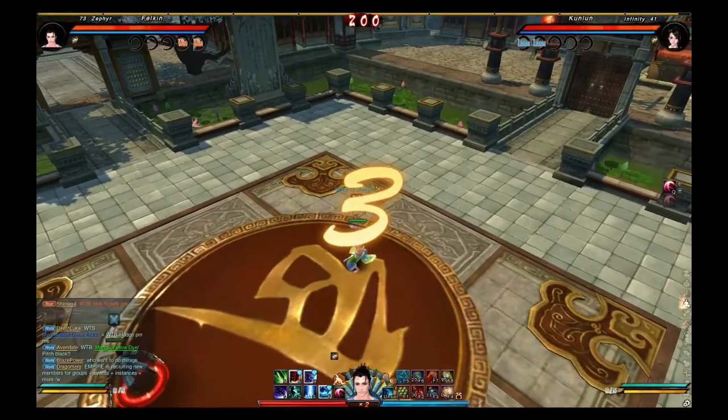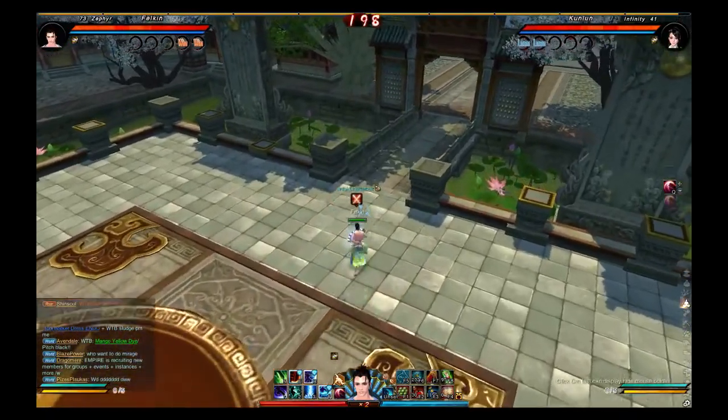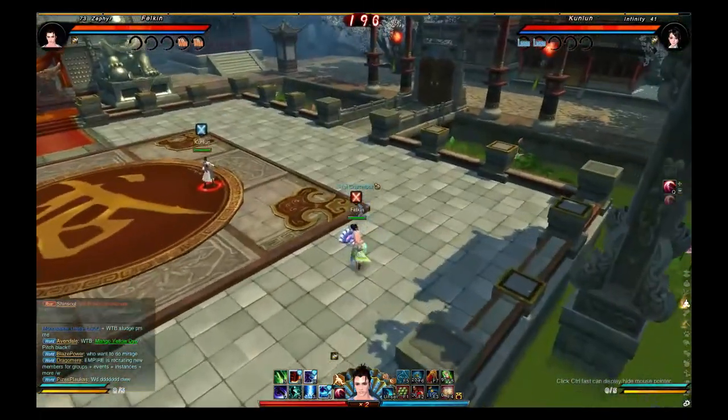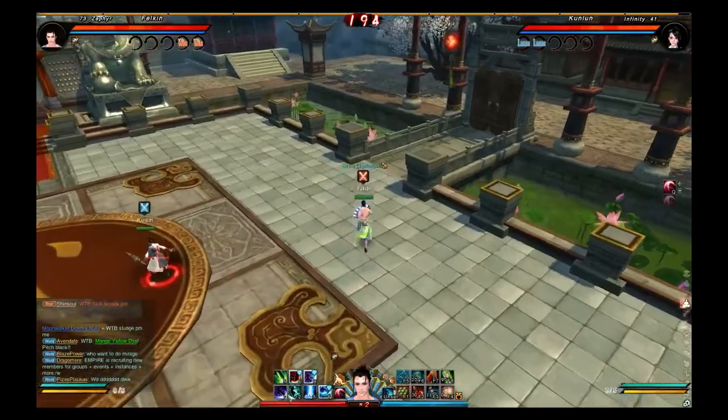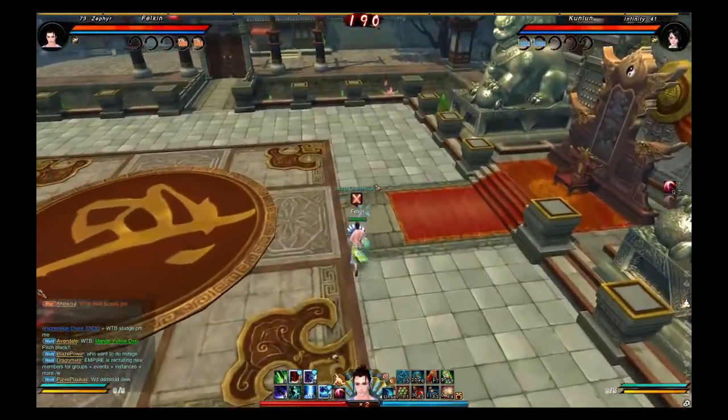In that sense, I believe Traceless to be pretty weak and really bad as an opening. However, it does have implications. The first one I'd like to show is how to combine it with Willow Break to actually cut the animation of the Traceless by half.